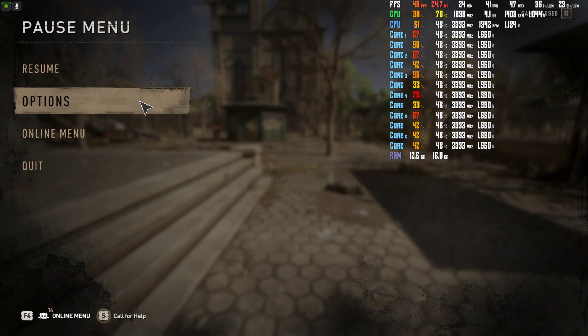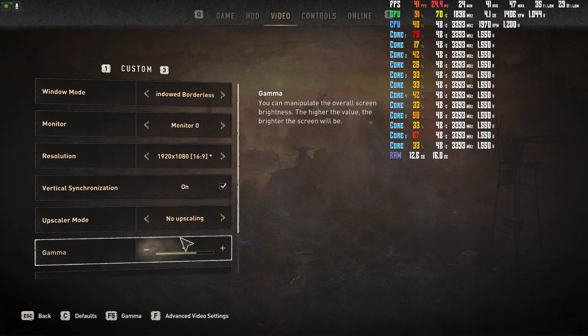If you go into the options menu, go to video, and go to upscaler mode — if you change your upscaler mode to FSR quality, what that's going to do is render the game at a lower resolution and upscale that resolution so it looks pretty decently good, but it's going to give you a lot higher frame rate.